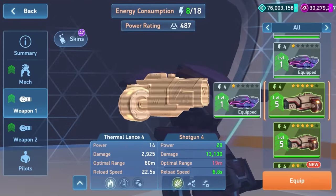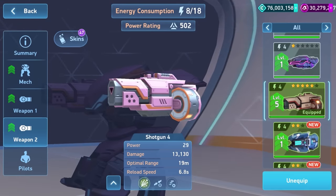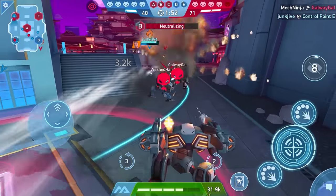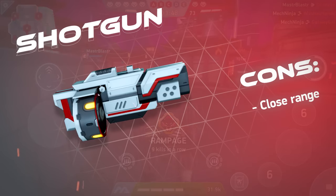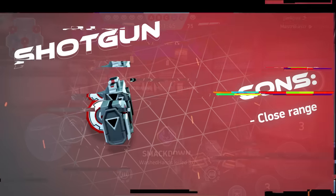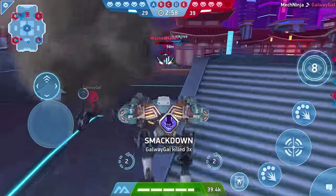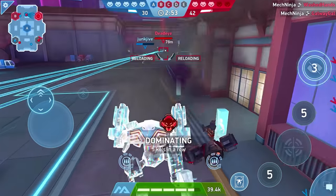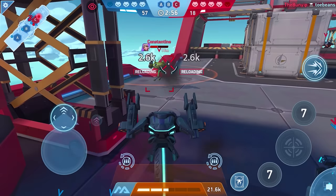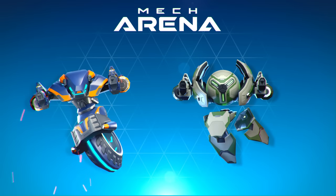Shotguns are some of my favorite weapons, in almost any game. There's no feeling like getting right up close to the enemy and blasting them away. But you really do have to get close — shotguns have a range of only a few dozen meters. But you don't have to aim when you're that close. Shotgun hit cones are extremely wide, letting you hit small or maneuverable targets with barely a thought in their direction.